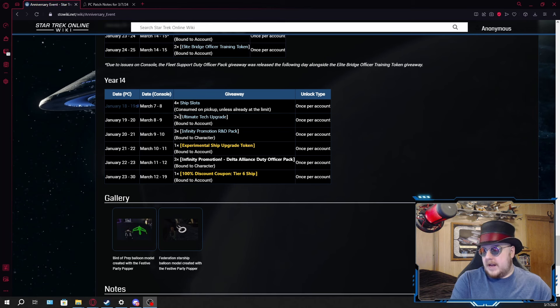Tomorrow they are getting two ultimate tech upgrades. On the 9th you're getting three infinity promo R&D packs. On the 10th you're getting an experimental upgrade token for your ships. On the 11th you're getting three infinity promo Delta Alliance duty officer packs — so that's technically six promo boxes in total. And then on the 12th you'll be getting a 100% off coupon for a tier 6 ship from the C-Store.